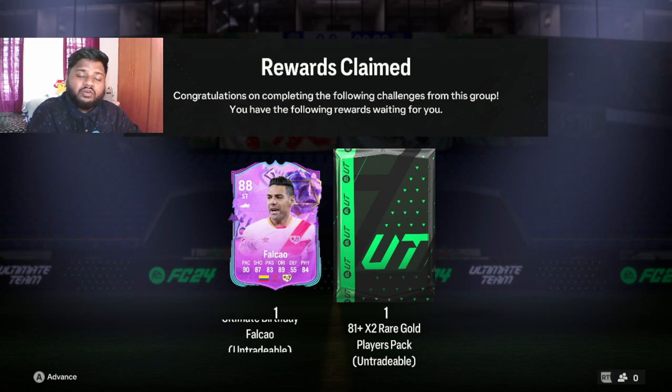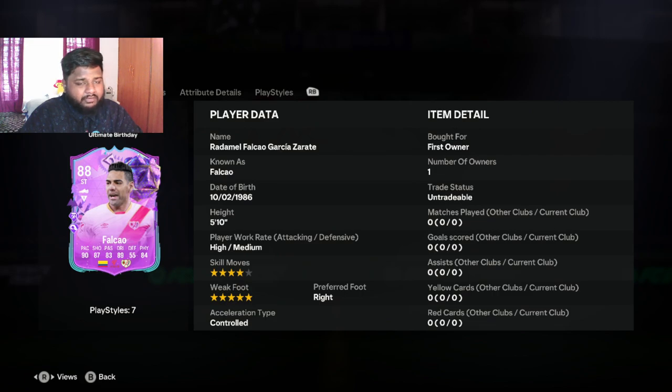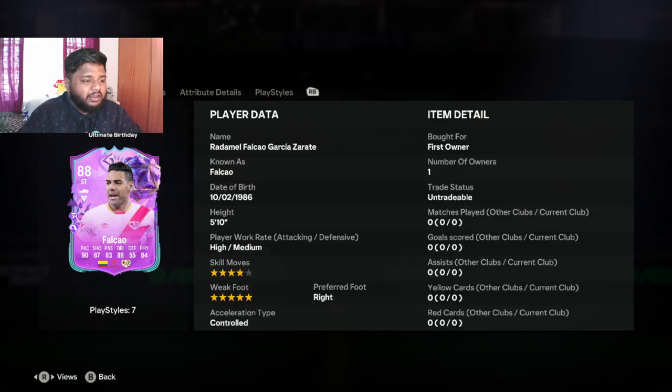Without any further ado, let's get into this video. If you guys take a look at the card, Falco is a striker — that's the first thing we're all going to see. He is an 88-rated striker from La Liga, playing for a team that is actually performing really well in real life. Off the bat, he is a five-star weak foot and a four-star skill move card with a high attacking work rate, and his preferred foot is his right.